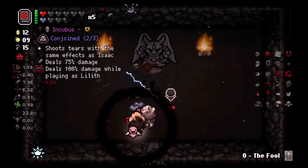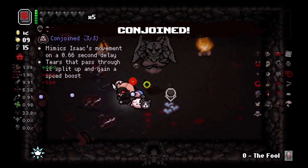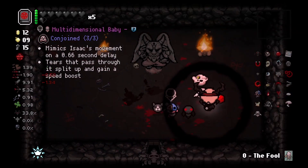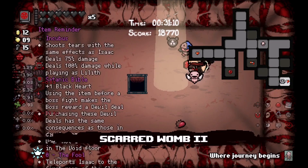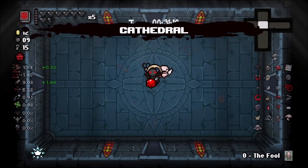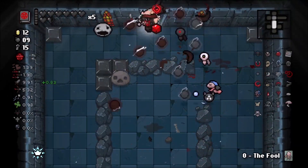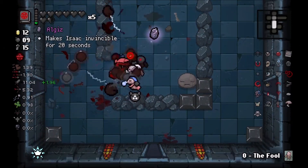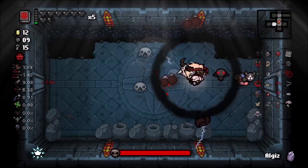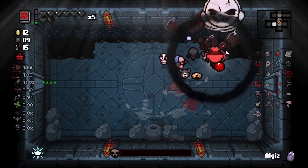Baby, what's inside here? Incubus - yes! Which will give us the conjoined effect. Multidimensional Baby - I love you, I'll give you a little kiss. But I'm going to try to hold on to the HP we have here. I took you yesterday with that Ipecac Uranus run. The acquisition of our favorite little demon baby - Incubus - is going to absolutely double our output here, especially with Maw of the Void.